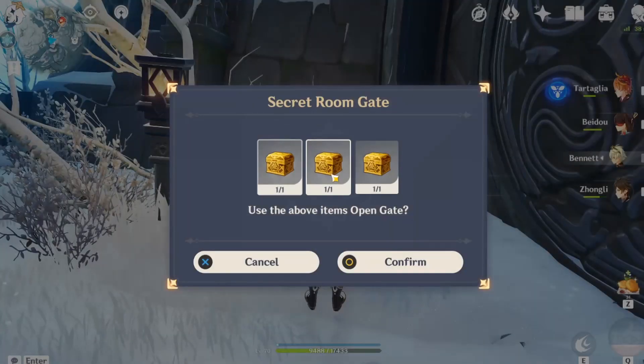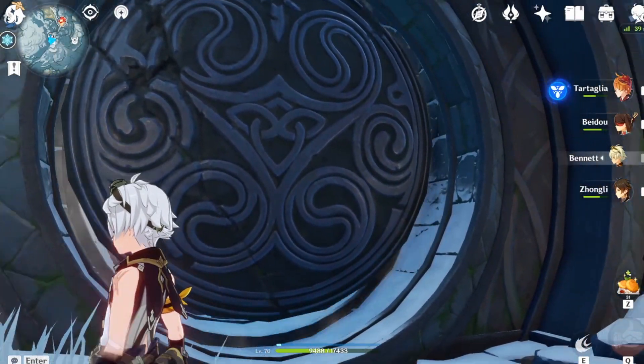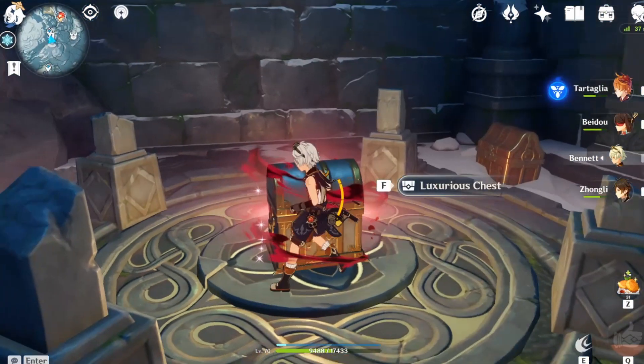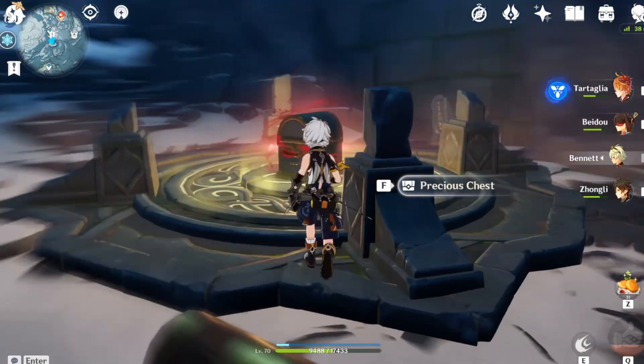Now using all three boxes that we got, we can open the door. Inside we will find one luxury box, a precious box, and an exquisite box.